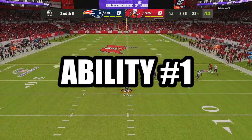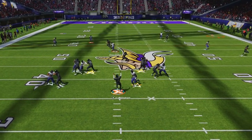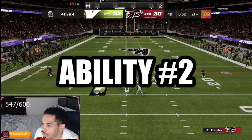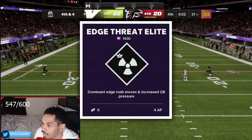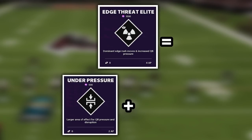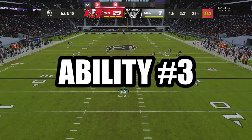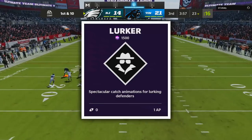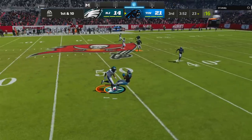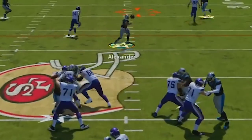Understanding abilities is critical whether you play MUT, regs, or CFMs. The first ability that takes this scheme to another level is Under Pressure — if your defender gets within a certain radius of the quarterback as he's throwing, Under Pressure will make it extremely likely the pass will be inaccurate. The second ability is Edge Threat Elite, a juiced-up version that includes Under Pressure plus dominant pass rush moves from the edge. The third ability is Lurker on your middle linebacker, which provides spectacular catch animations and gets your linebackers to jump way higher for the best interception animations possible.